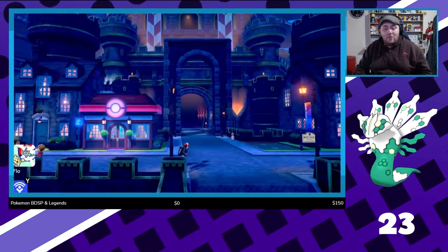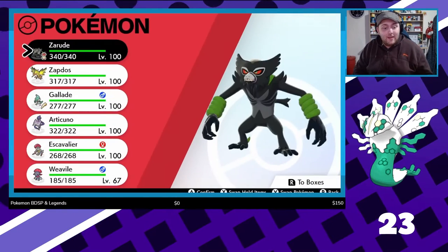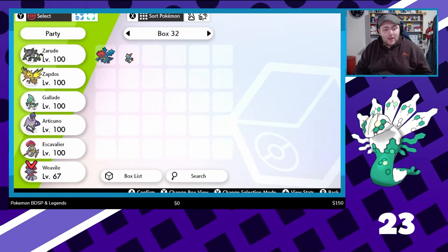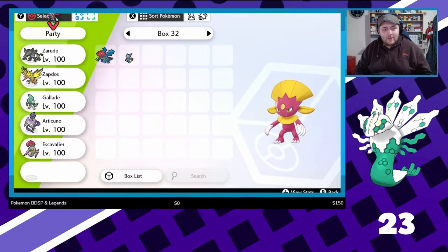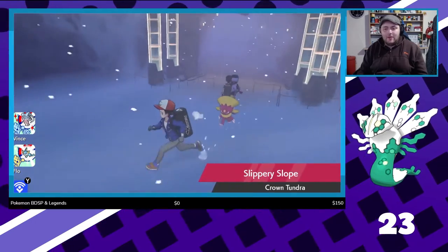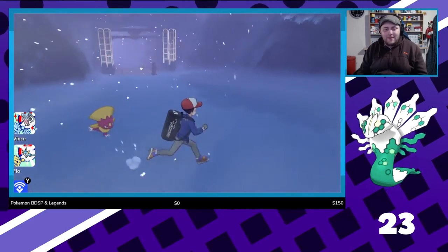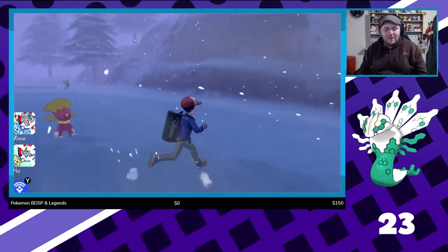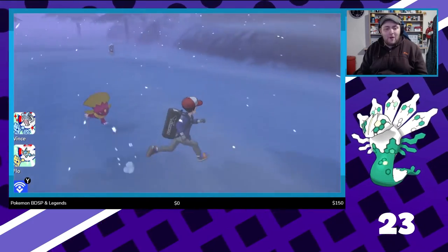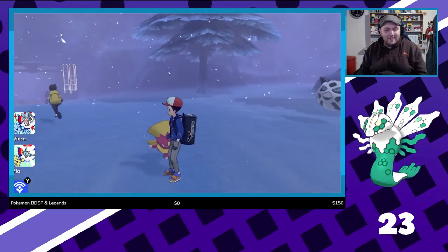We've got a Sneasel and a Weavile in the last week — that is amazing, I'm very happy with that. My Lord, that looks crazy. Let's put you at the head of my party quickly. Oh my God, you run like Naruto! Sneasel dab-runs and Weavile Naruto-runs. I love that running animation — that's so cool.